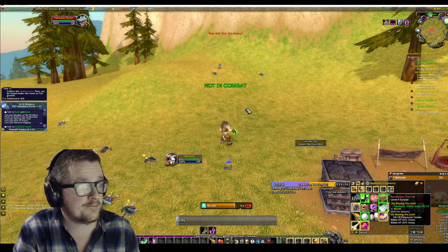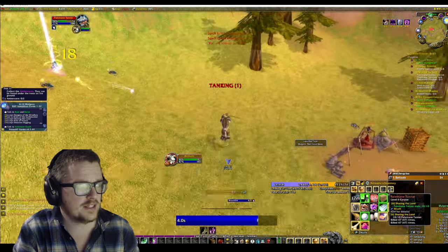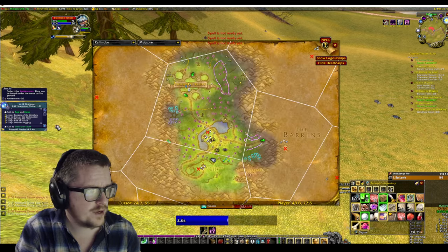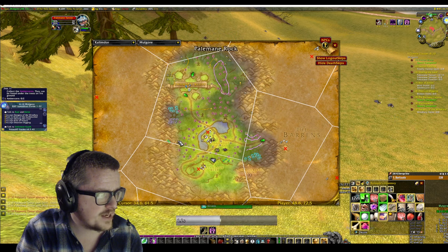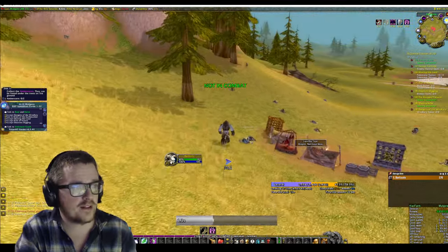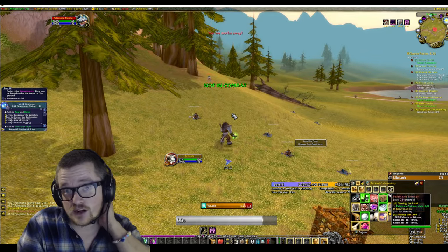Usually what I do is spam two or three Wrath and then just beam them. I already got the Sunfury, which you can get over at this place — it's very close to the Pale Mane cave, around this area. There are three runes that you have to Moonfire, and then they will spawn a chest, and inside it will be the Sunfire rune.